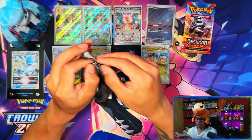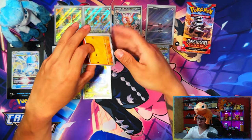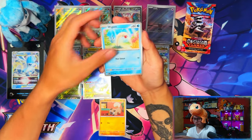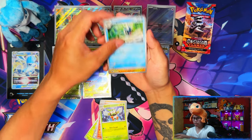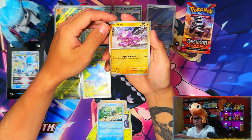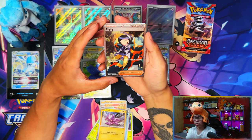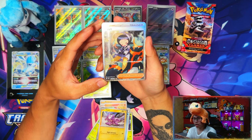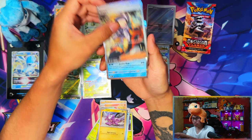The only reason I'm doing booster bundles and sleeve boosters is because of Obsidian Flames. For Paldea Evolved I wanted to skip because I felt those weren't worth it. Booster boxes are the best way. We pulled two SIRs in this Elite Trainer Box! Oh my days wow! We've got a Poppy SIR - I mean Iono would have been better, but we've got the Poppy SIR now, and the Palafin AR.